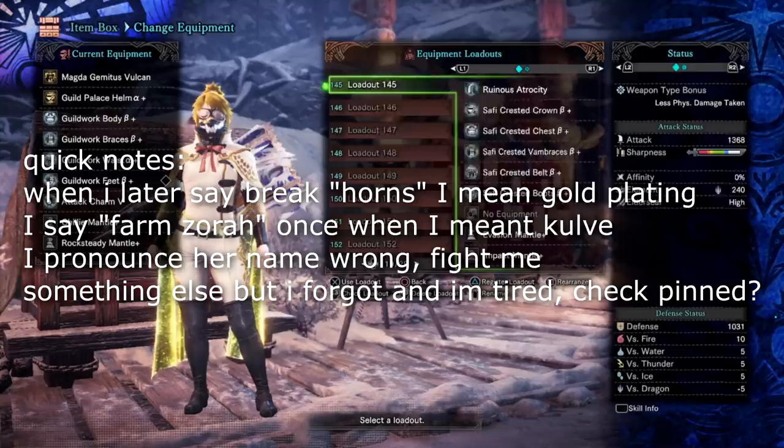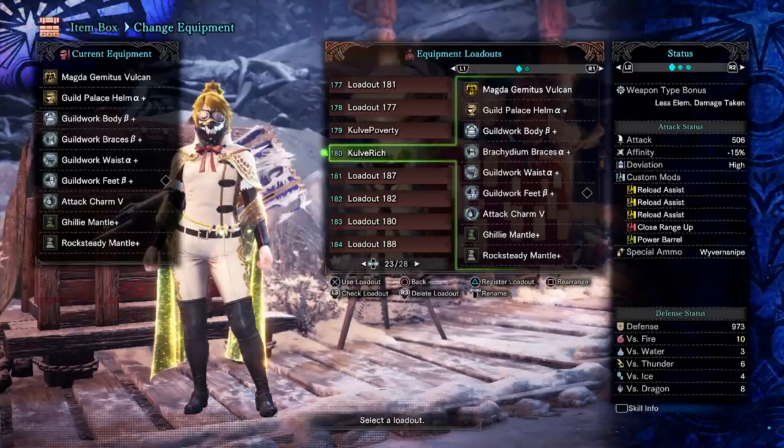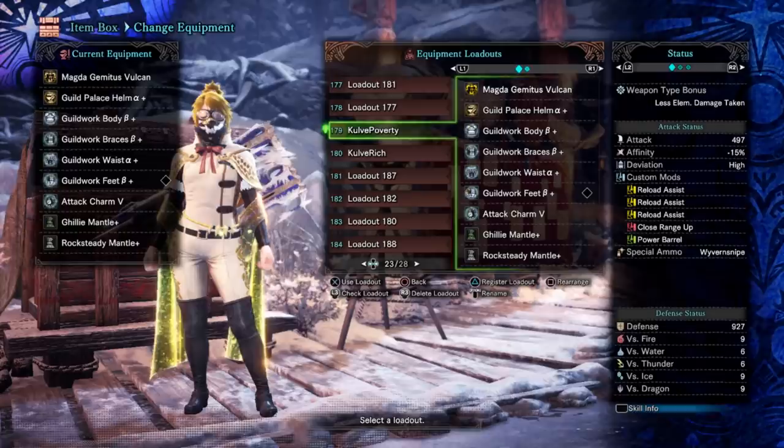I know people are still struggling with the fight, and I don't mean that in a bad way, that's just how it is. So I thought I would do a video on a fairly easy way, similar to the Raging Brachydios sticky farming video for breaking the head, to get all of the Zora parts possible, as well as make the grind a little bit easier for anybody struggling to actually beat the quest.